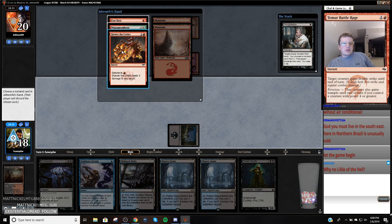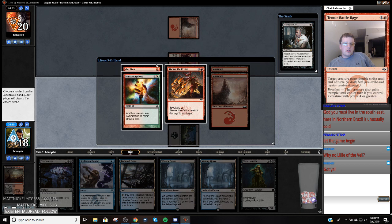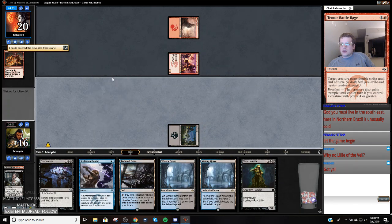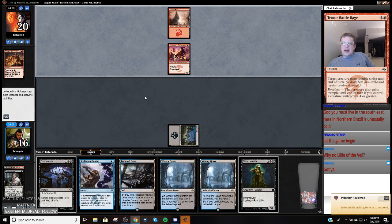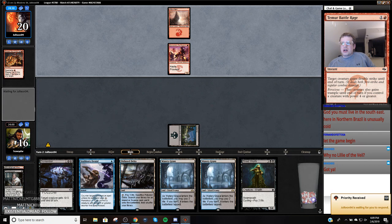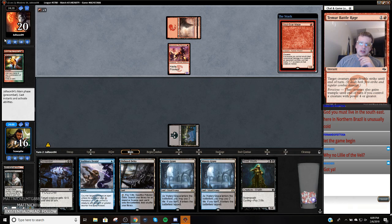I kind of want to take this Skewer of the Critics — so this is the Arclight Phoenix deck. If I take Skewer, one, two, three — yeah, I have to take Skewer. It's either Skewer or Gut Shot. I have to let this go, but yeah, I'm going to take the Skewer of the Critics. Liliana of the Veil is really good in the mirror, but that's just since Bloodbraid Elf and Jace got printed — the card is just not as good as it used to be even in fair decks.